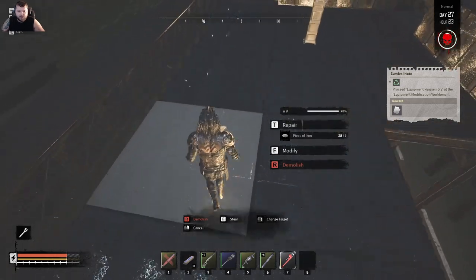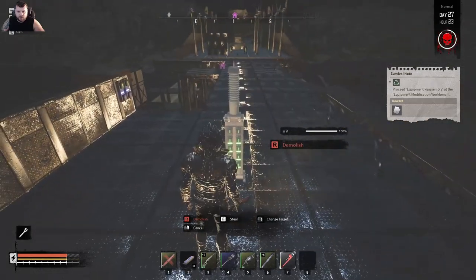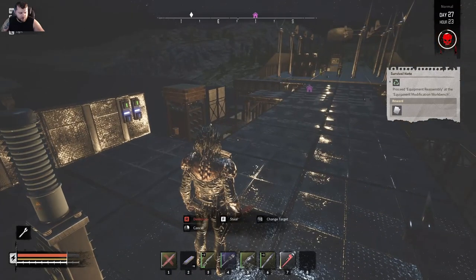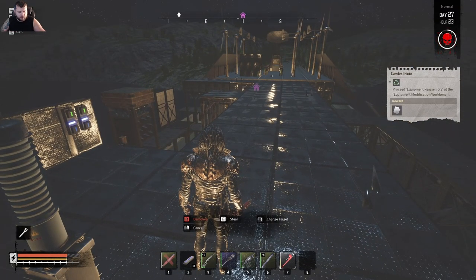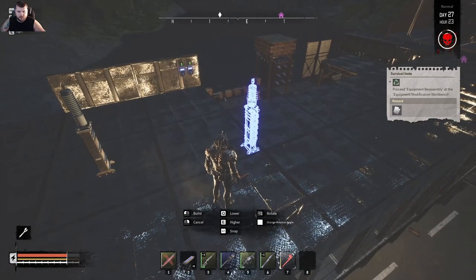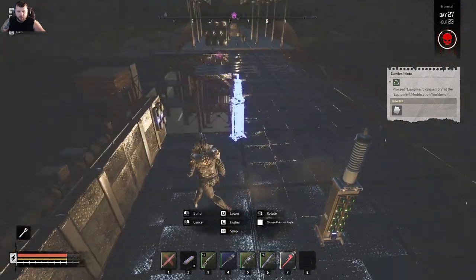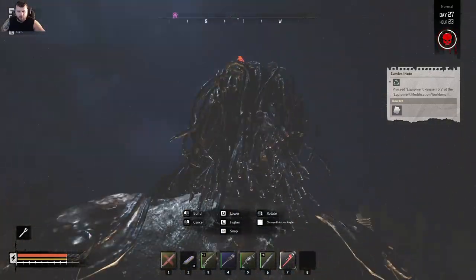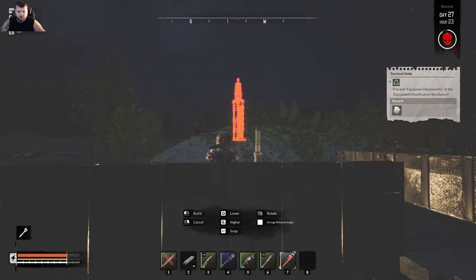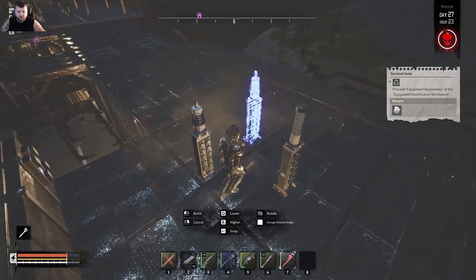We're gonna need a lot more iron and copper - we have a long ways to go to get this thing upgraded. The wave is almost here. I went ahead and counted - for the traps that still need power we need 34 slots. We're gonna build some of these transformers which hold 10 slots each - I keep calling them transformers but the correct name is battery eliminator circuit. Let's lay some of these out, space them a bit but keep everything centralized. We might build like a box with a little tower going up so if we start building more traps and paths we can build power up in the center.